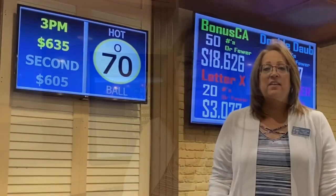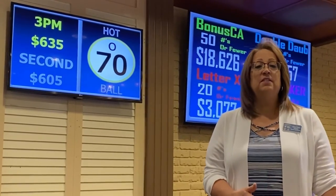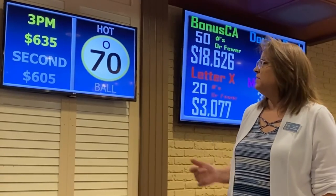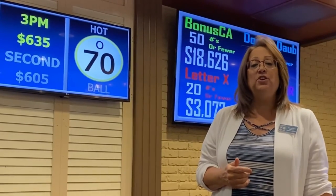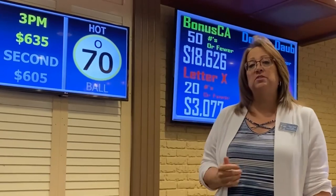We're going to go up on the call stand and show you how that looks. The bingo caller will come up to the call stand to open up the session and say the first ball out this session is your hotball. In this case, it's O number 70. O number 70 is posted. Bingo on this number on games 2 through 9, 11, 12, or 13, and you'll win the posted jackpot. This session is at $635, which is posted up there.